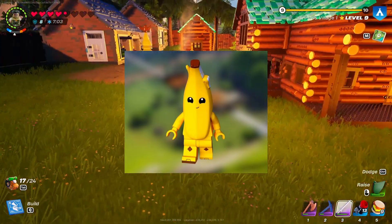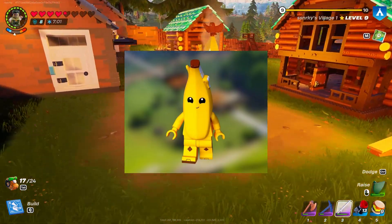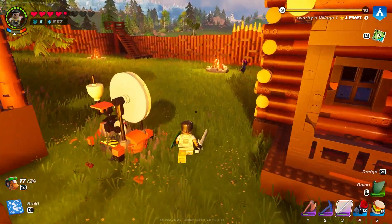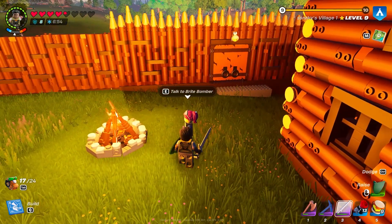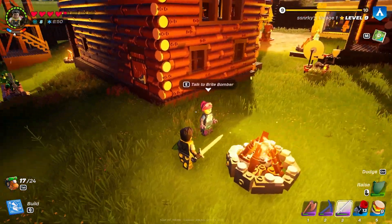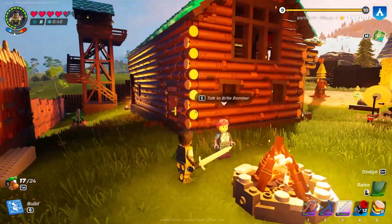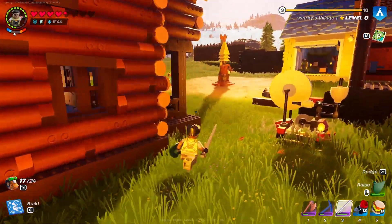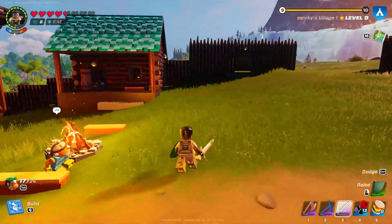Other notable ones include the banana dude, a classic Fortnite character we don't currently have. Another one is Bright Bomber — Bright Bomber is a very famous Fortnite skin, and as you can see she also has a Lego version.